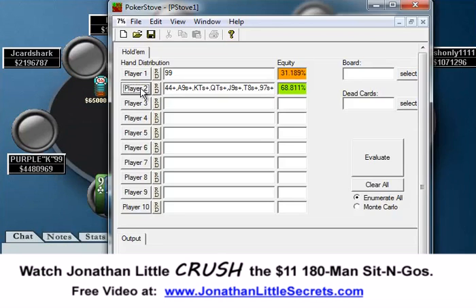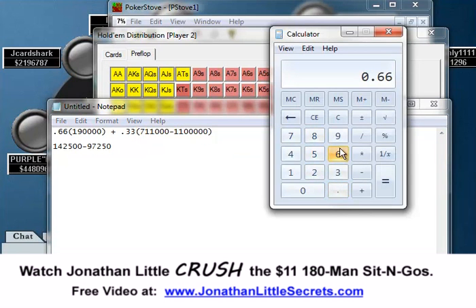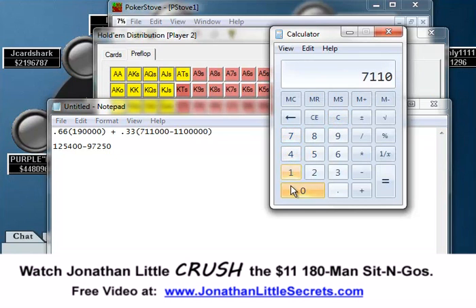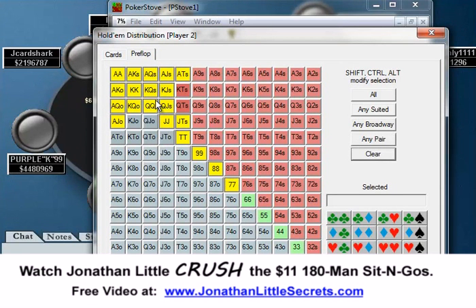That's assuming J Card Shark is opening a range that is indeed this wide. Now if he's raising much tighter — let's say he's opening a range like this — J Card Shark is only going to fold about 66% of the time, and we'd only be called 33% of the time. Running the calculation with 0.66 times 190, you see this actually becomes a negative EV shove — losing about 4,000 chips, which basically makes it break even, assuming J Card Shark is opening a much tighter range.